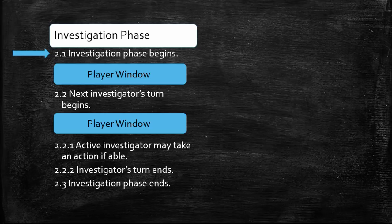Step 2.1 signals the beginning of the Investigation phase. Since you skipped the Mythos phase during the first round of the game, this step also signals the beginning of the first round. Step 2.2 signals the beginning of an Investigator's turn, while step 2.3 signals the end of the Investigation phase. Players can't take actions or play cards during these steps. At the time of this recording, there is only one card, Mind Wipe, that triggers at the beginning of any phase. If you happen to have that card in your hand, you may play it during step 2.1.